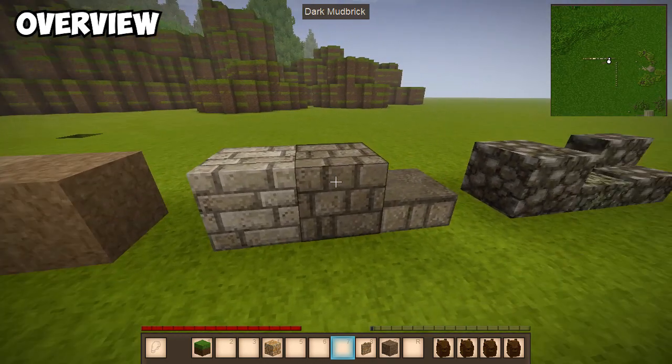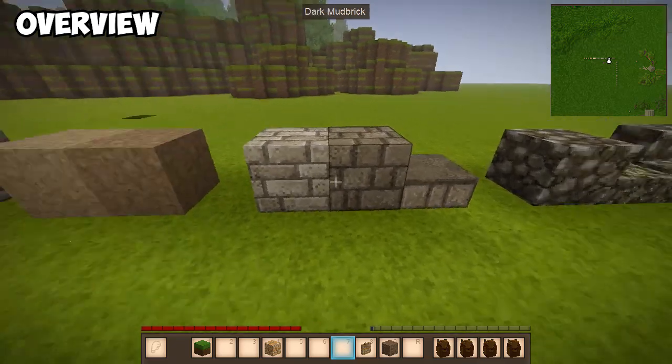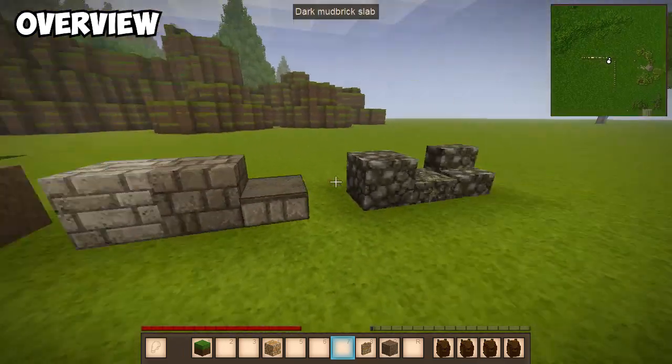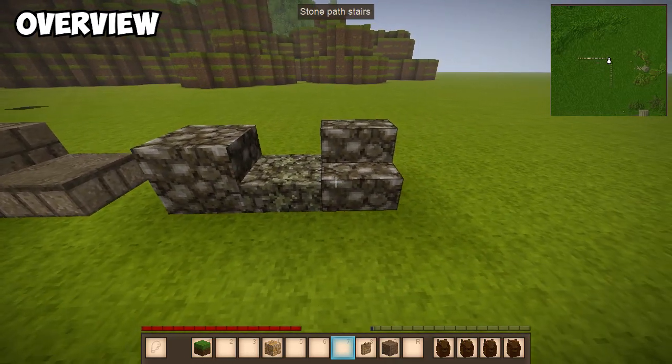Then we've got light mudbricks, dark mudbricks, and dark mudbrick slabs. There is no light mudbrick slab variant, unfortunately, but we work with what we've got. And then we've got stone paths, stone path slabs, and stone path stairs.